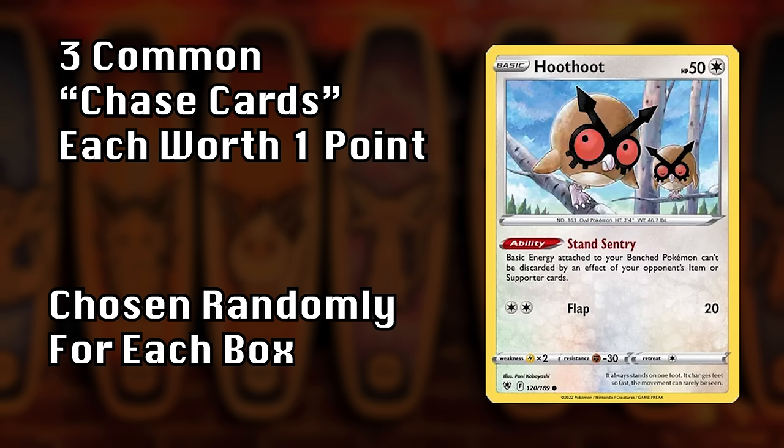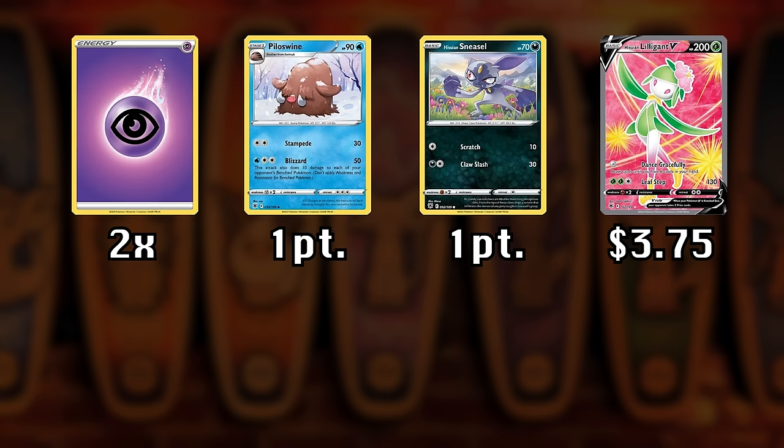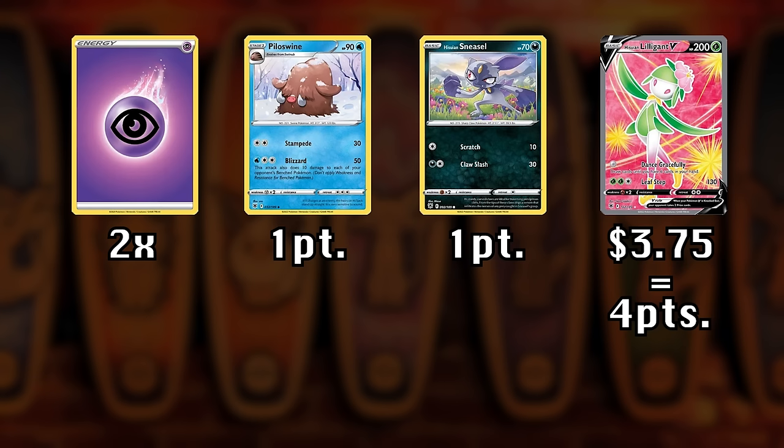You also get an additional point for each mon of that type in your pack. There are also three randomly chosen common chase cards worth one additional point each. So if your energy card matches the type advantage, you pull two randomly chosen common chase cards, and your rare card is worth $3.75 — rounded up to four, plus two points for the common chase cards gives you six, times two for the energy, and your final score is 12.